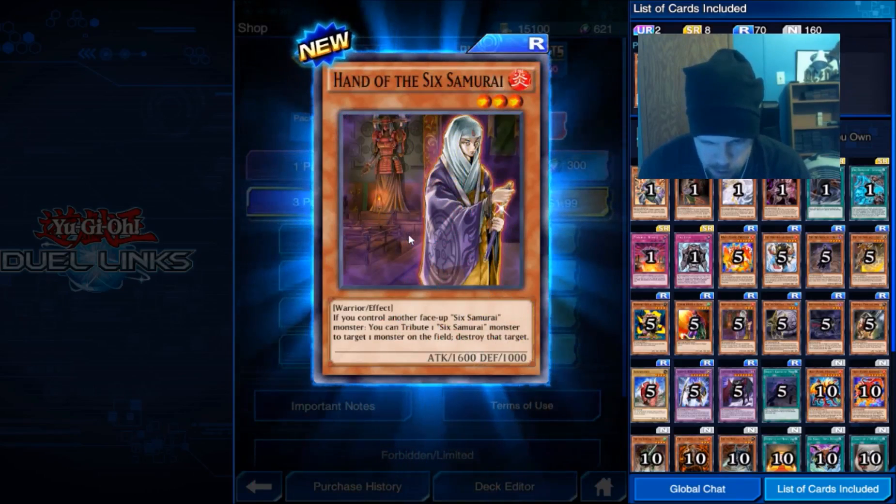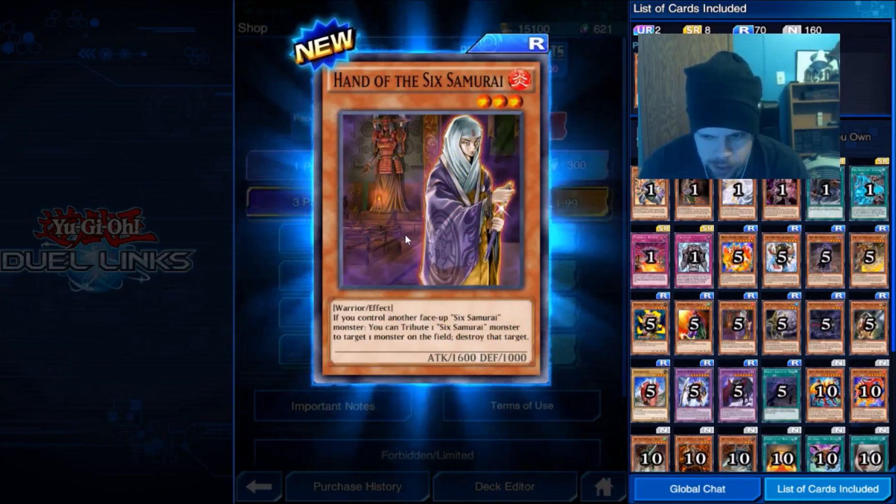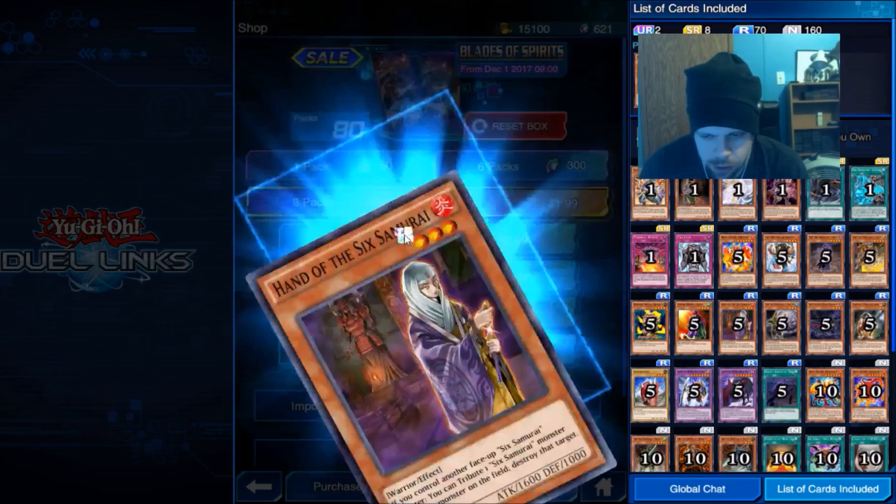Hand of the Sixth Samurai — if you control another Sixth Samurai monster, you can tribute one samurai monster to target and destroy one monster your opponent controls.